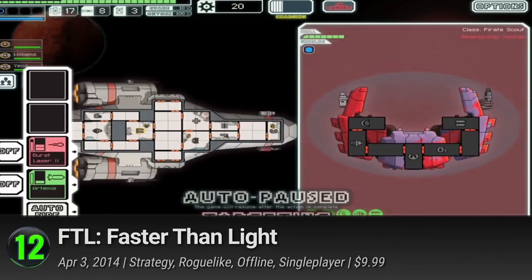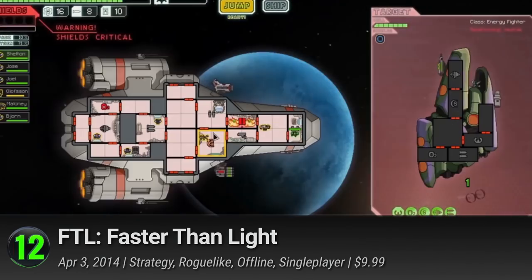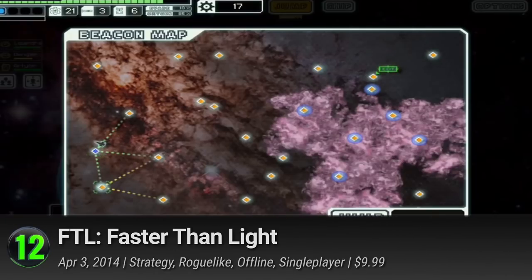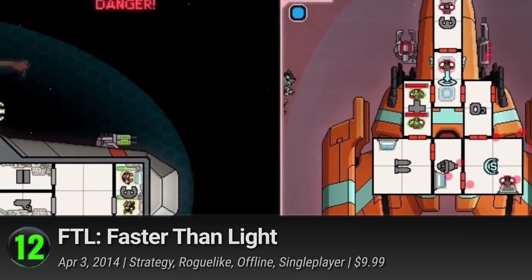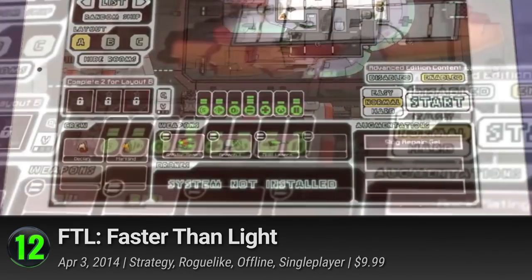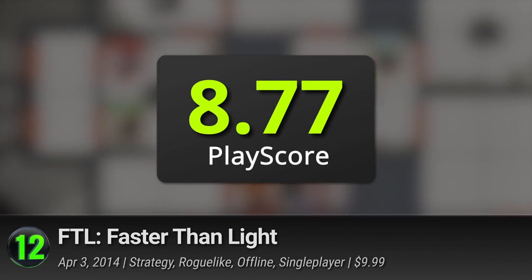It has a PlayScore of 8.75. 12. FTL — a retro space simulator that gets into the nitty-gritty of cosmic travel with all the added fun of permanent death. Take on the roguelike experience as you steer your ship through a procedurally generated galaxy filled with hostile aliens and rebel threats. Looking down on your ship from a top-down perspective, you'll be tasked to micromanage various sections. Gather your crew, customize your ship, and upgrade the equipment you already have. It's heavy work, but it makes it all the more rewarding. Packed with all the Advanced Edition content, it's the definitive FTL version, and it has a PlayScore of 8.77.